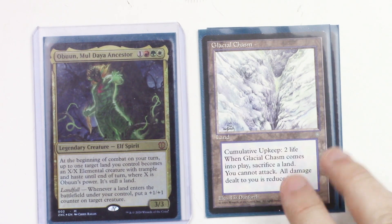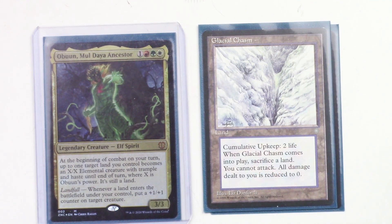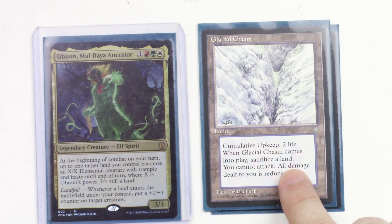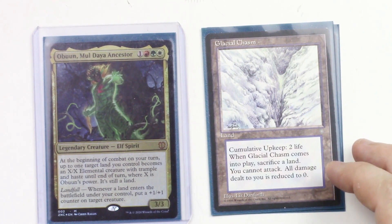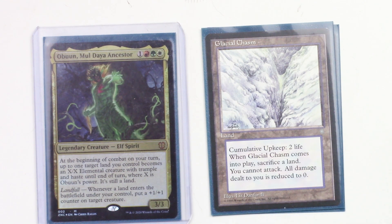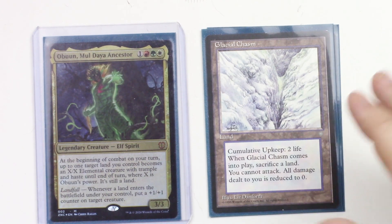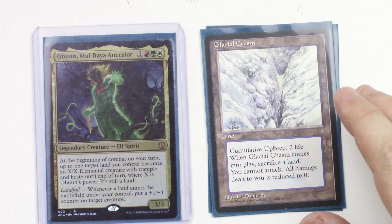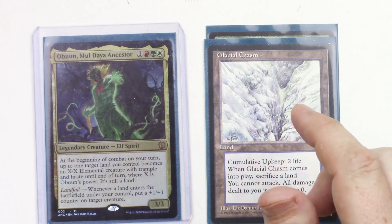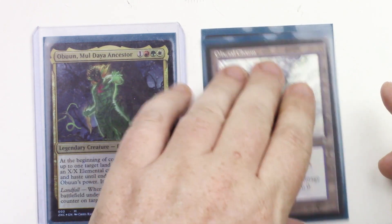Glacial Chasm is technically in the land section since it is a land, but it's here for its ability. When it comes into play, sacrifice a land — and there are ways to get lands back in this deck. It has cumulative upkeep 2 life, but this is Commander so you start with 40, you've got plenty. You cannot attack, but all damage dealt to you is reduced to 0. So you can sort of wait everybody out, lay low, build up your board, and then just don't pay the cumulative upkeep, let it die, and go crazy. Or you can keep casting and recasting it if you have Azusa out and something that lets you play lands from your graveyard.